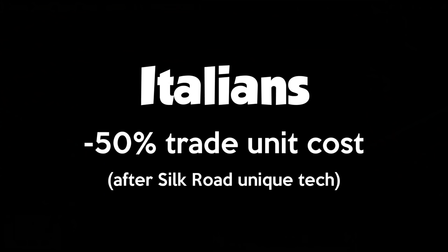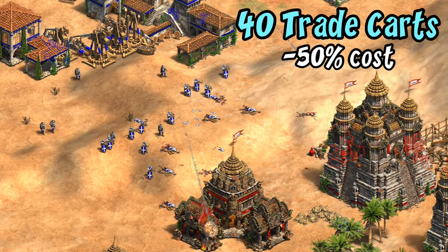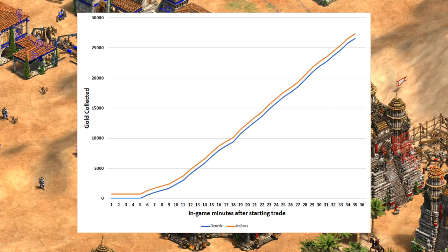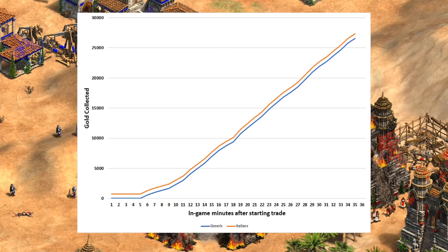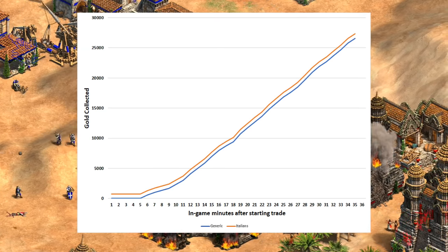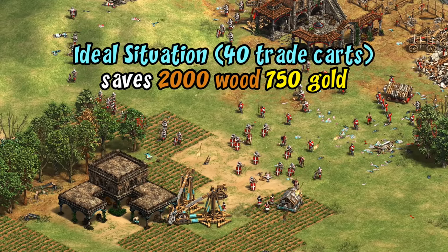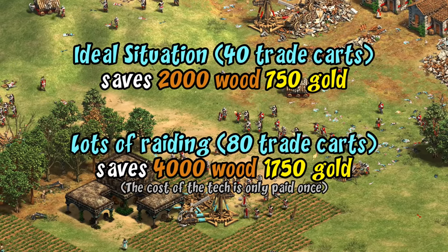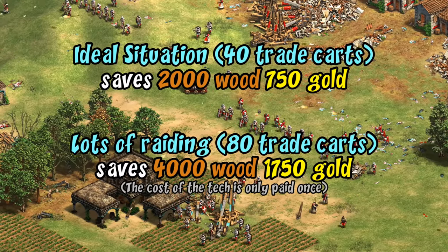The first we'll consider is the Italians with their imperial unique tech Silk Road, which cuts their trade unit cost in half. With 40 trade carts up front that saves a thousand gold, minus the 250 cost of the tech, so the tech is worth in the ballpark of 750 gold. Graphing it out, it doesn't look like that big of a difference in the long run, though this may also undersell the tech depending on how many trade carts you lose and have to replace. Giving a range is more accurate: between 2000 wood and 750 gold in an ideal situation, but possibly up to 4000 wood and 1750 gold in an extreme case where you end up needing to replace all of your trade carts once.